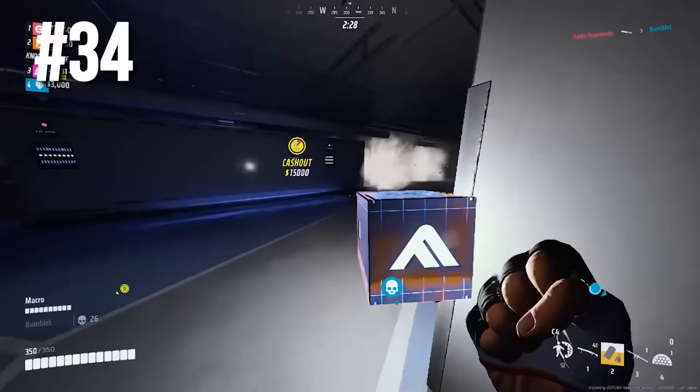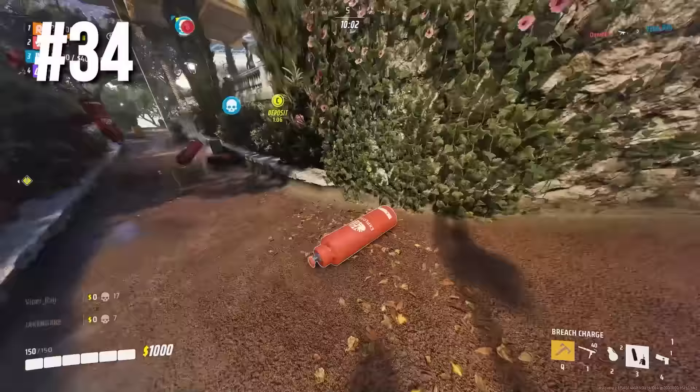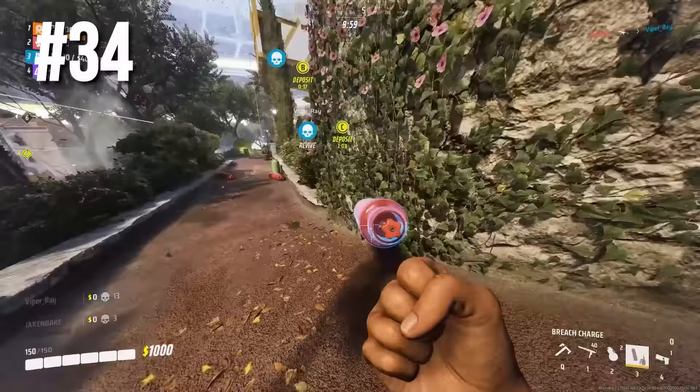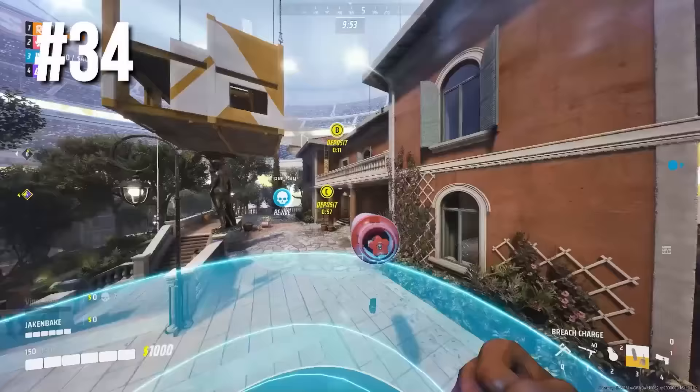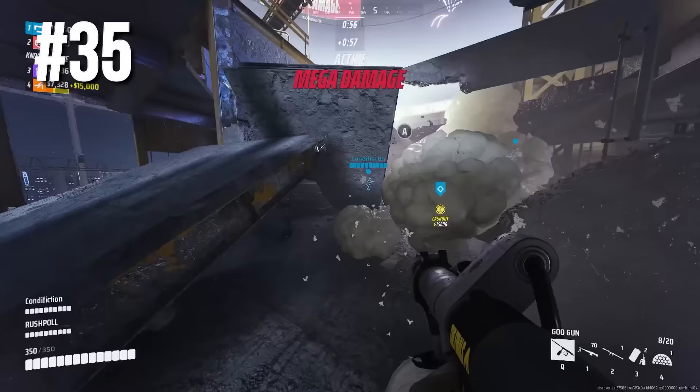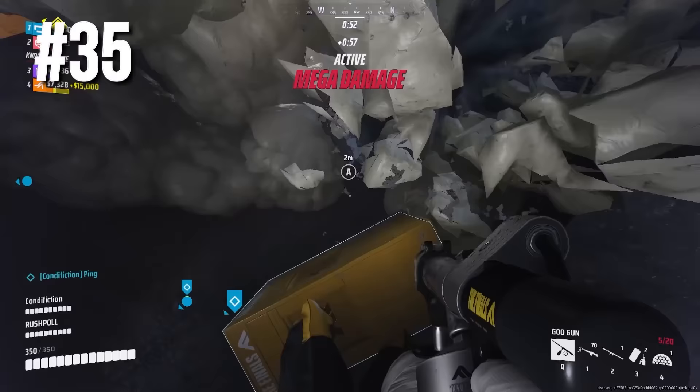Let me teach you about the nuke. When you have a canister — or even just like a chair — you can attach a C4 to it, making it a long-range explosive that we in the biz like to call the nuke. With practice you'll find that this combination is an almost guaranteed kill. The cashout container can't be moved by regular means, but the heavy's goo gun can move it completely and quite literally steal the whole cashout.